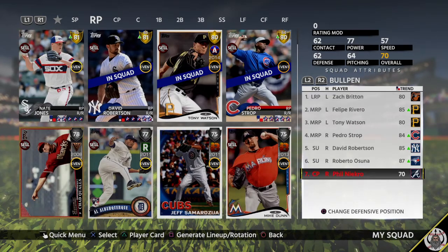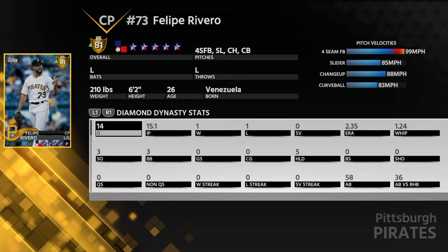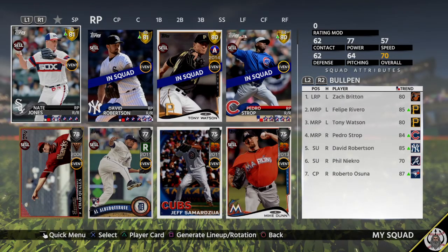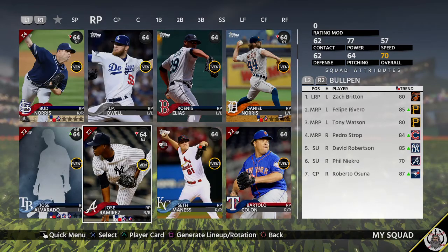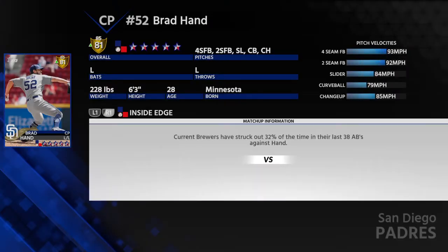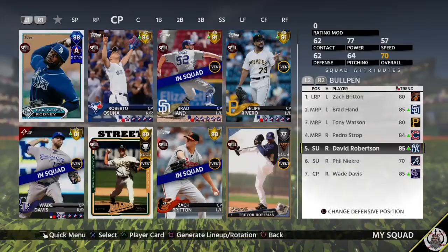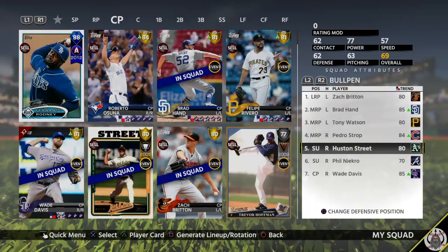I use reliever Niekro instead of Rodney. For lefties, Britton is not bad and not expensive. Tony Watson gold is an absolute monster. Mike Dunn is also amazing for a lefty. I don't recommend Nate Jones — he tips his pitches, never use him. Brad Hand is worth trying. I love Wade Davis — probably one of my favorite relievers. David Robertson and Huston Street are also great; Huston Street is an absolute monster in this game.